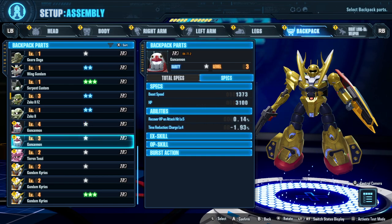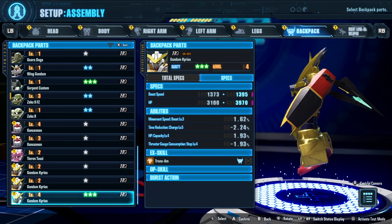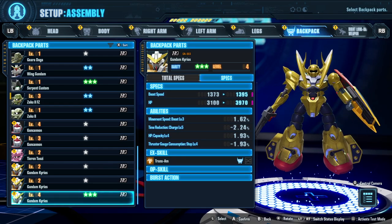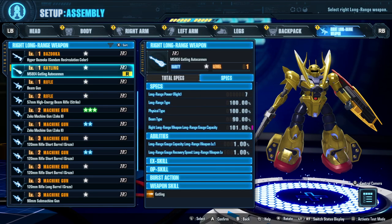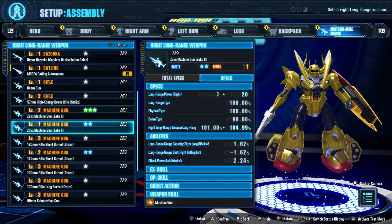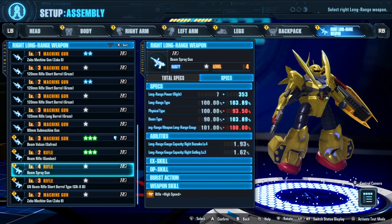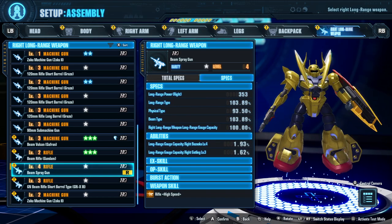For the backpack we've got a level four from Gun Cannon, but looks like we're going with Gundam Kyrios — we can also use the Trans-Am skill with this backpack. It looks so weird. Boost speed and HP are increased thanks to the abilities we have on here as well. For the right long-range item, we got a new melee weapon, so I can change this up. We've got a beam spray gun at level four — the only level four weapon — a little tiny beam spray gun, that's what we're working with.